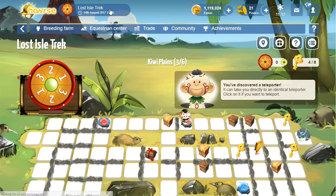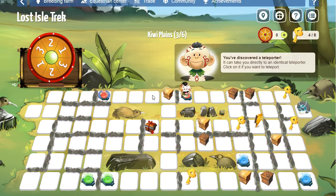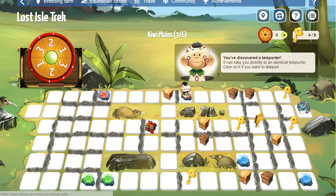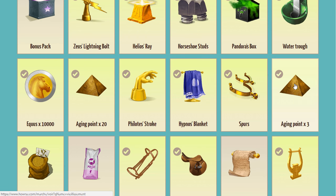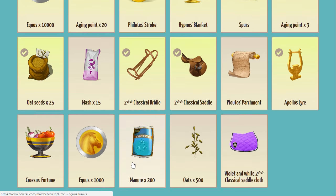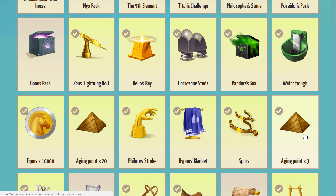You can also win aging points from events. Not all prizes are trash — you can still get use out of them. For example, the regular prize box has a possibility of winning three aging points, and the intermediate prize box can give 20 aging points. Looking at my prizes, I've won at least 23 aging points total from these boxes. Winning aging points as event prizes has been a big part of how I've built up my stockpile.